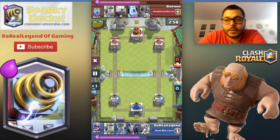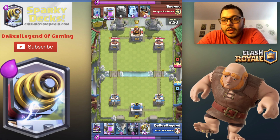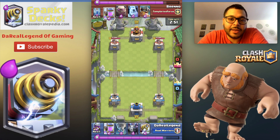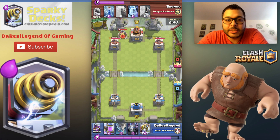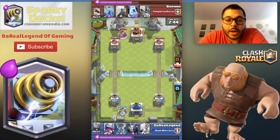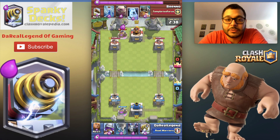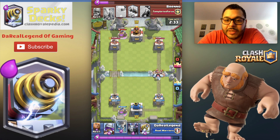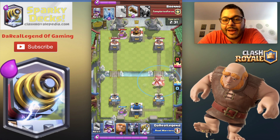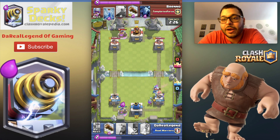I know everyone thinks Sparky is weak, and I think so as well. Throughout all the changes and all the metas, the Sparky has disappeared rapidly. It was a very powerful card — at some point no one knew how to stop it. It was the most insane Legendary card everybody wanted. But then once people figured out how to counter it, it became so non-existent in decks, especially in higher arenas.